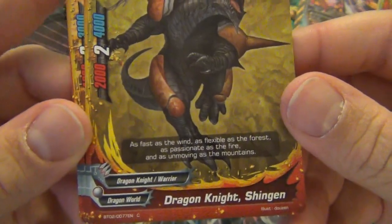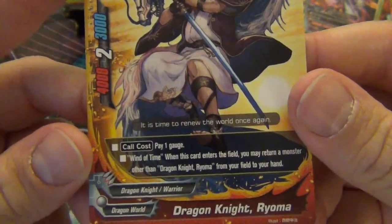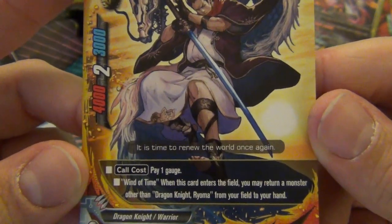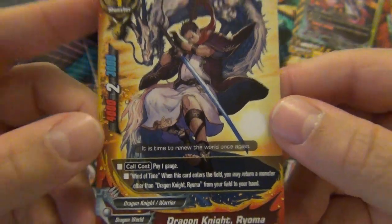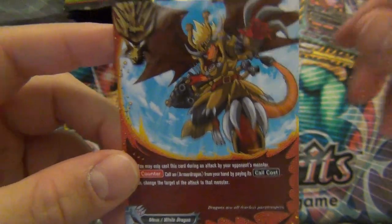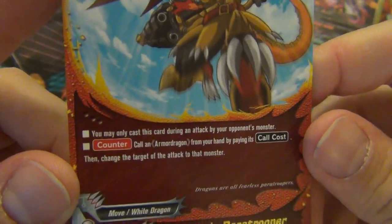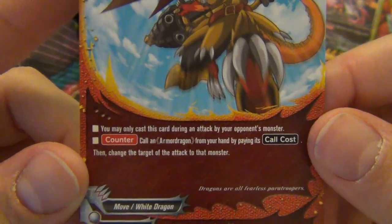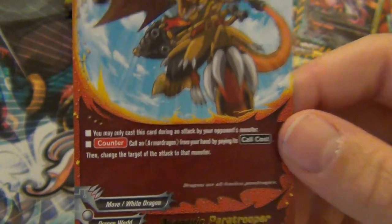That was a Dragon Knight, that's cool. Another Dragon Knight - pay one gauge. Wind of Time: when this card enters the field, you may return a monster other than Dragon Knight Riona from your field to your hand. Size 1.